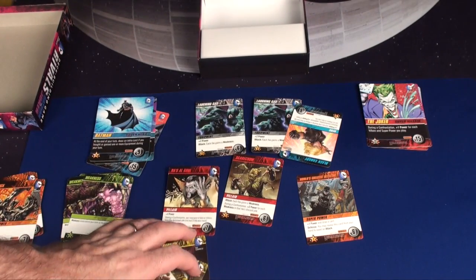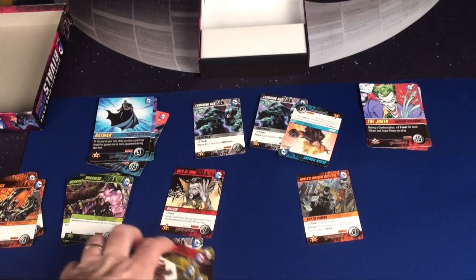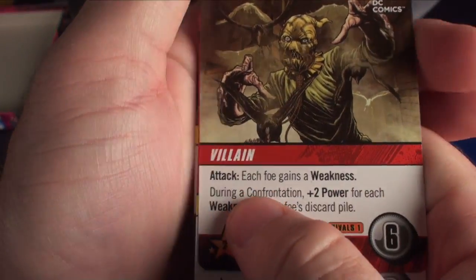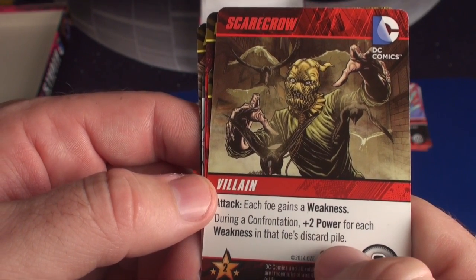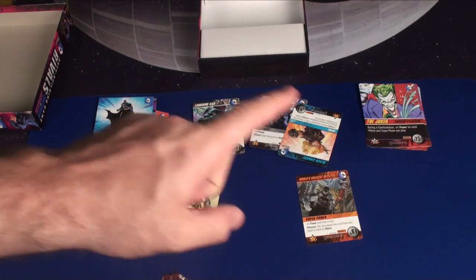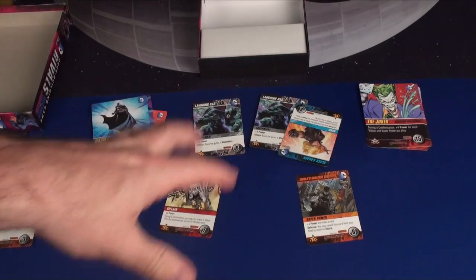Now you have your new hand, preferably with something good. You can attack with villains — each foe gains a weakness when he comes out, and during a confrontation you get plus two power for each weakness in that foe's discard pile, so you want to attack and accumulate weaknesses. What's different about this one compared to regular DC Comics is the Batman vs. Joker two-player confrontation system. In the original, you just have one character card and you're playing competitively with multiple people, but it doesn't really feel like a battle. In this one, instead of buying cards, you can confront your enemy and try to knock them out for their points.